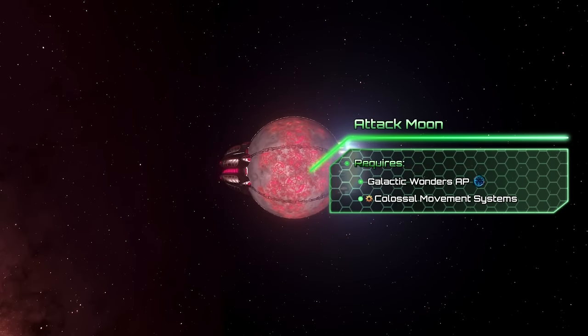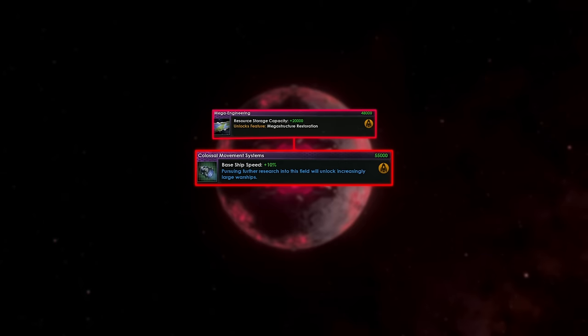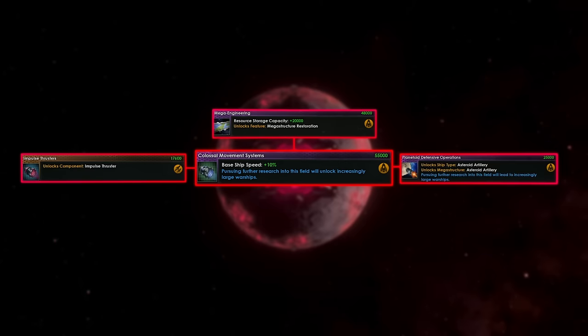The Attack Moon is a result of continued study in weaponizing celestial bodies. To unlock Attack Moons, you will need the Galactic Wonders Ascension Perk, as well as Colossal Movement Systems, a technology which requires Mega Engineering, Impulse Thrusters, and Asteroid Artilleries researched.